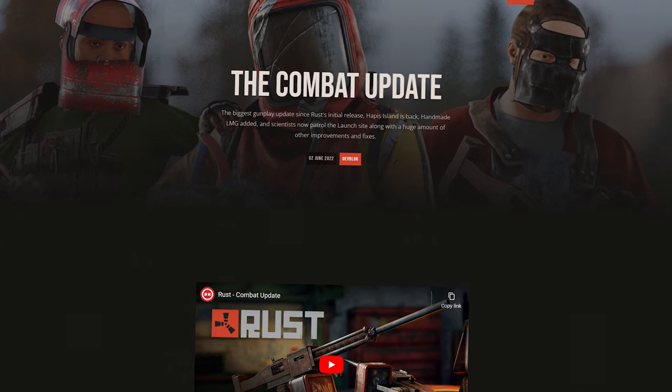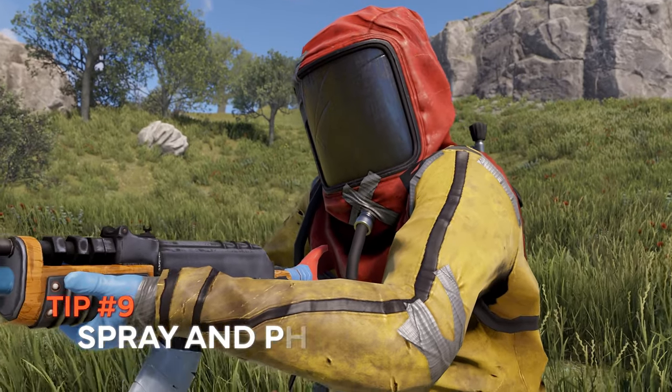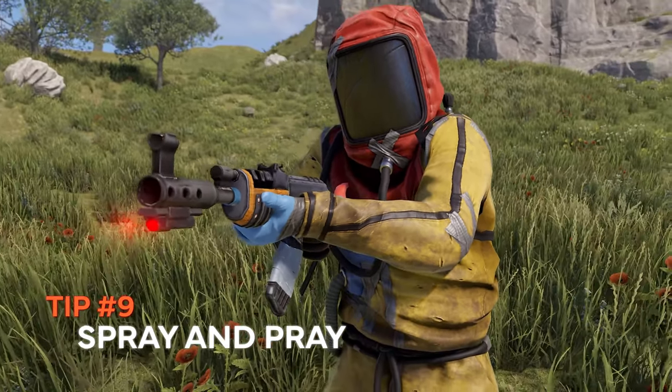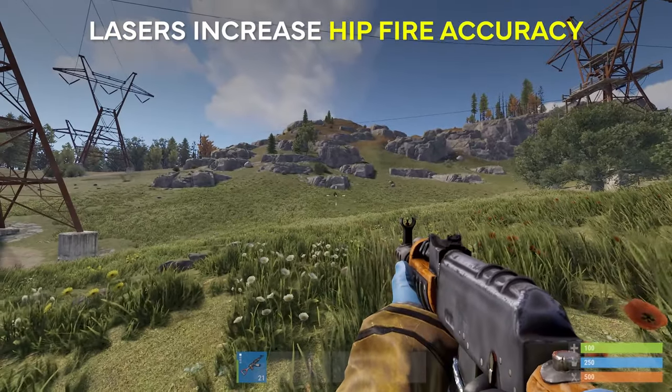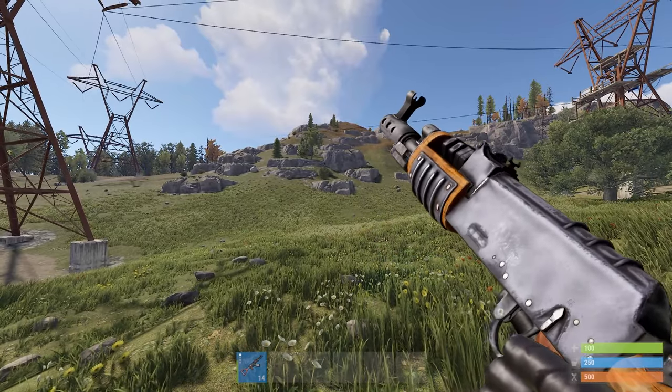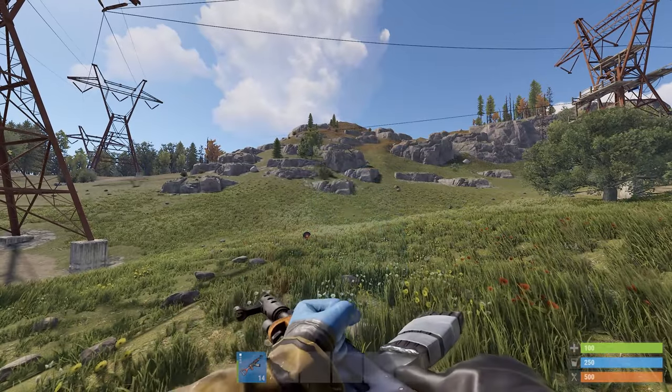After the latest combat update, the only thing you need to be good with the AK is a laser sight, crouch, and hipfire. It is very accurate, the recoil isn't as bad, and it can kill people farther than 50 meters. Try it for yourself to see how overpowered it is.